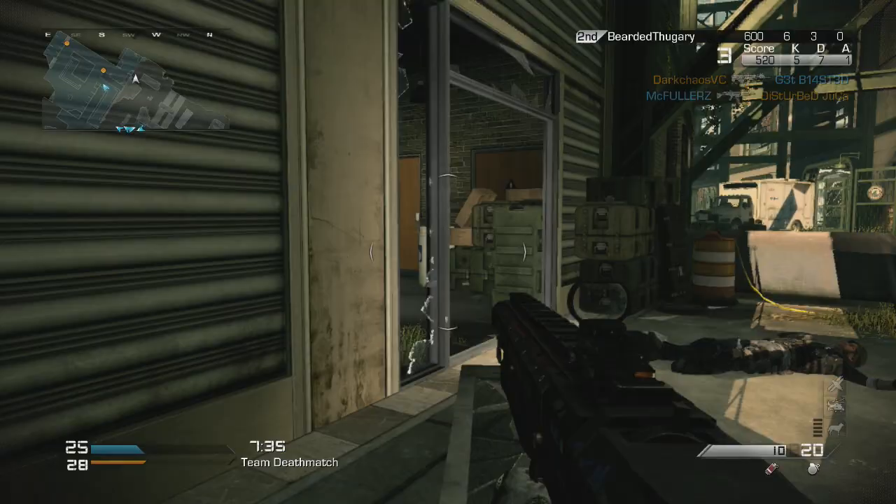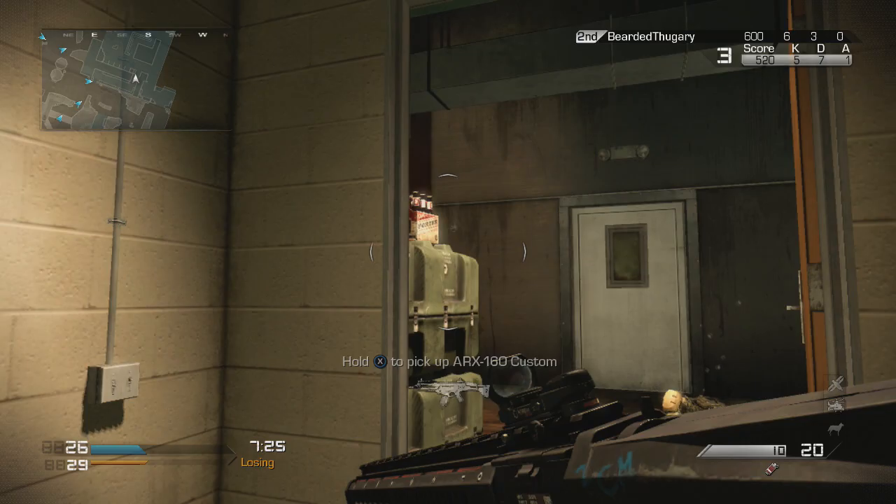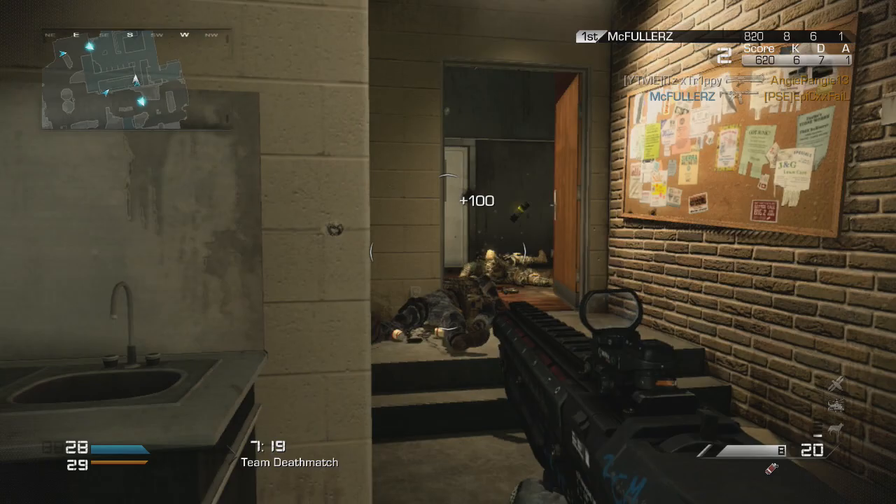What is going on guys, my name is Steve and this is the TAC-12 shotgun review. This in my opinion is by far the best shotgun they could possibly have done in Ghost at least. Because it's better than the FP6 which everyone wanted to see and thought was really good, but in reality this is probably going to be the best shotgun you can get in the game.